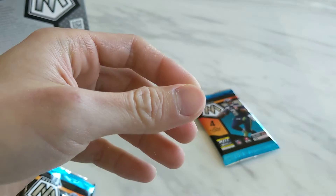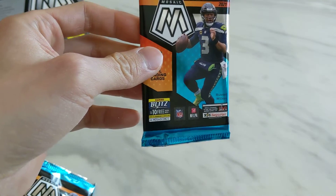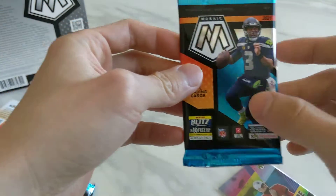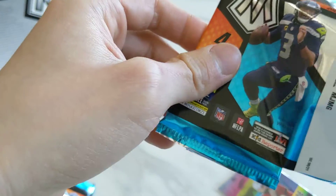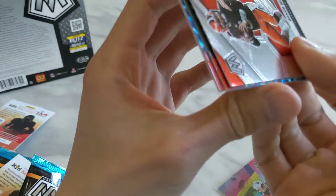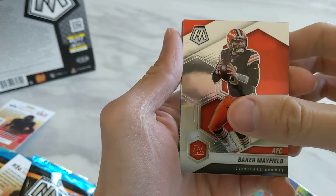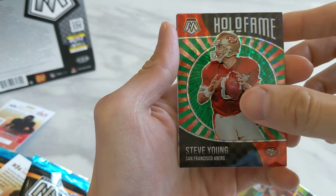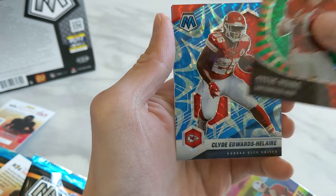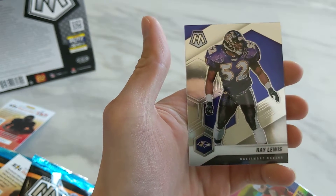Okay, we're down to our last pack. I don't expect any last-pack magic after pulling the Brady Masquerade Baller, but let's see if we can still hit one of the top rookie quarterbacks that I've been searching for. Starting off we have Baker Mayfield, Mosaic Green Hall of Fame Steve Young, and then Clyde Reactive Blue. Finishing off we have Ray Lewis.